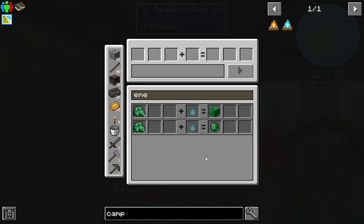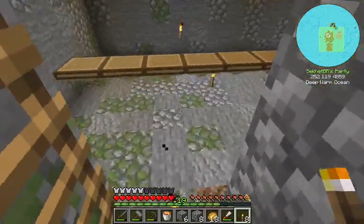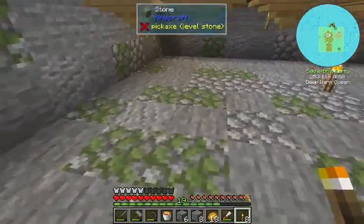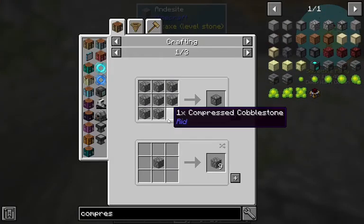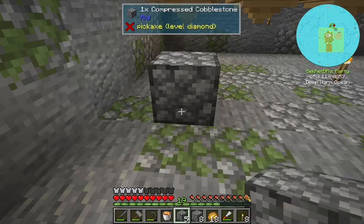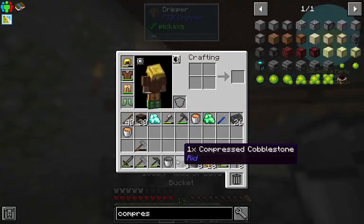I wonder how we're gonna get it. I looked through JEI and it looks like we can make magma blocks with our drippers — compressed cobblestone, which are just nine cobblestone crafted together, and some lava in the drippers.